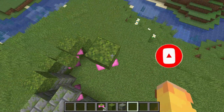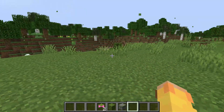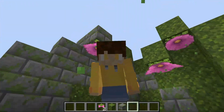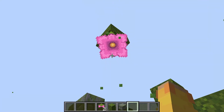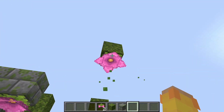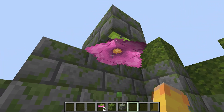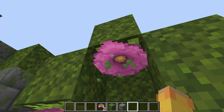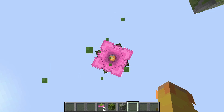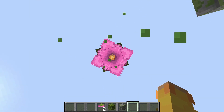How are you supposed to put this in your survival world? You cannot yet. We do have to wait until the lush caves come out. The Spore Blossom is one of a couple items in Minecraft 1.17 only obtainable in creative mode right now. We have to wait for the 1.18 update because the Spore Blossom will only spawn in lush caves, and we do not have lush caves right now.